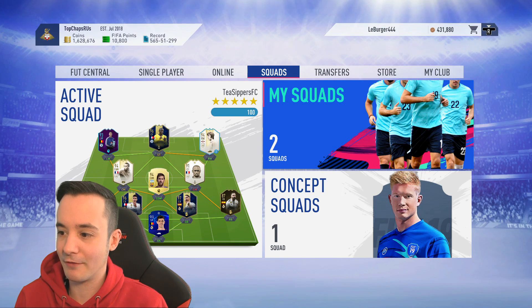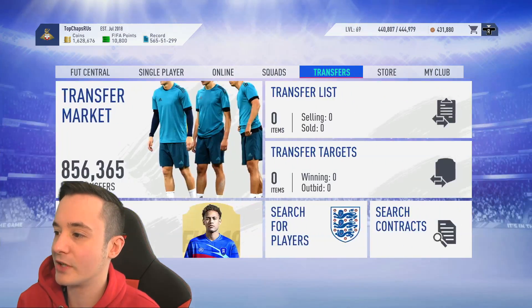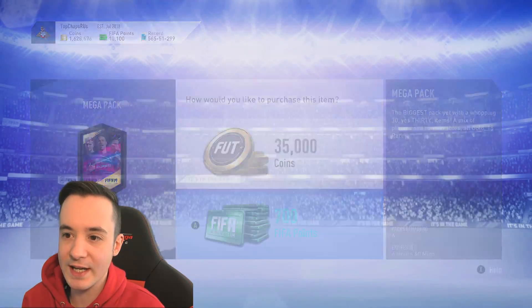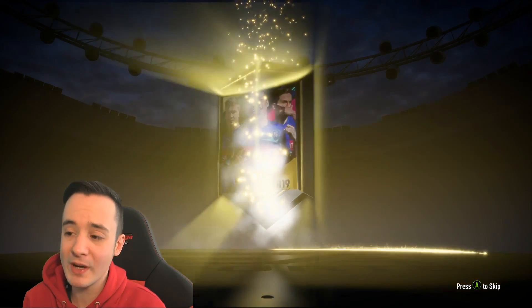Anyway, we're here to talk about FIFA. I'm going to open some promos first of all. I've got 1.6 million coins and we need to make some money pretty quickly. Let's see if we can get a walkout in the first one - we're going to try to get BEST, and that is the goal right now.